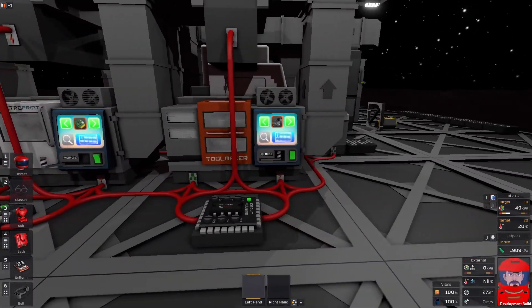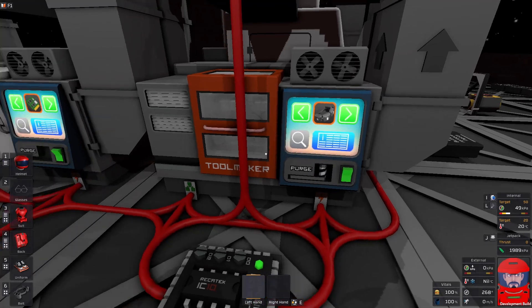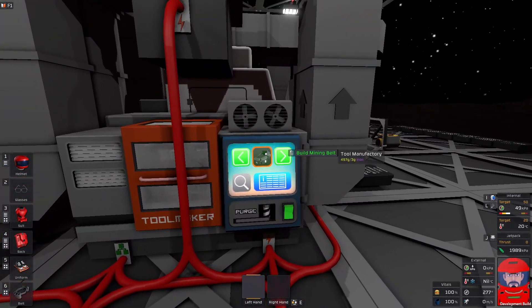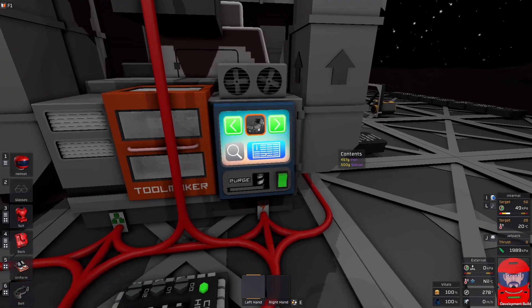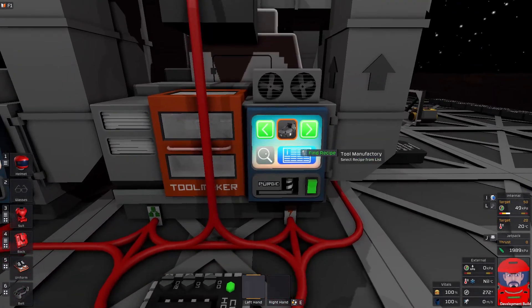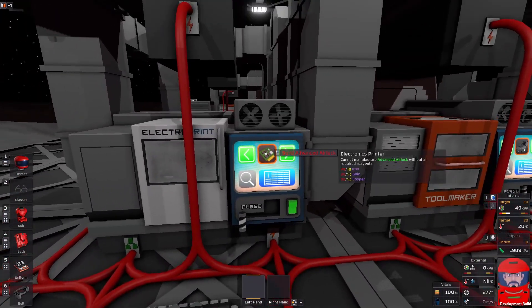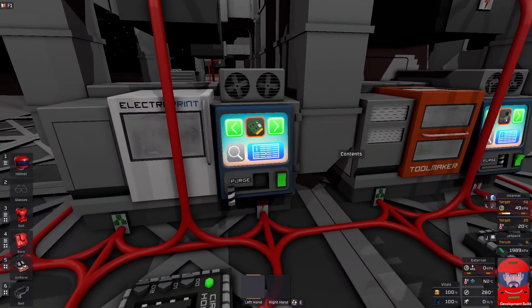How this one works: when you're building stuff, you have requirements for the recipe. This one requires iron; when it runs out, you've got to stack it in. But it only has the iron in there. The other one requires iron, gold, and copper, but it doesn't have any.